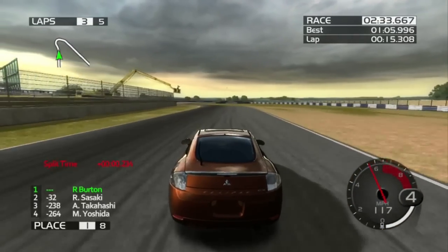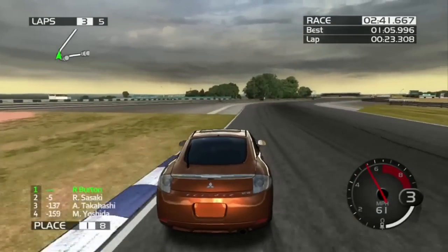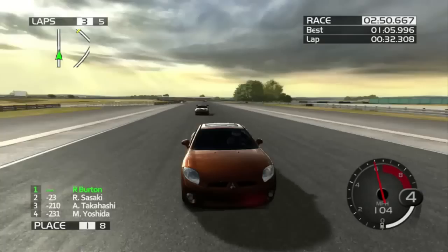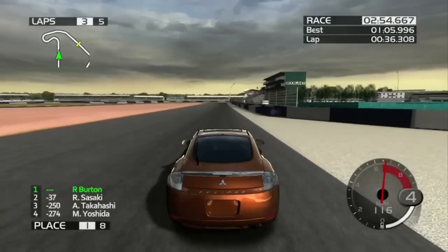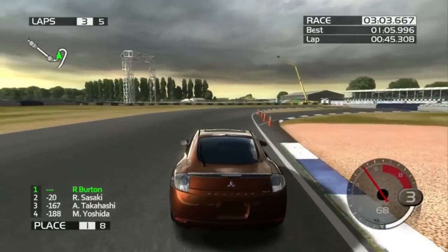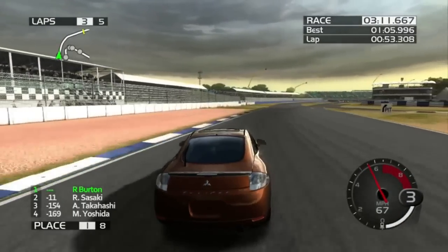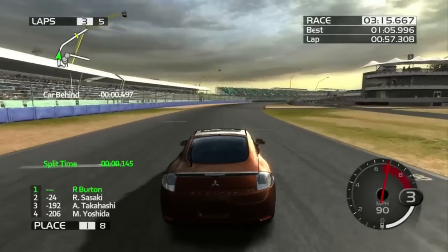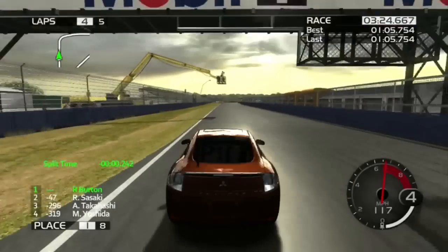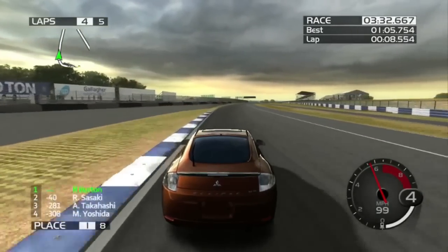The better grid position also immensely helped. Honestly, the biggest contributor to me having the lead right now is the fact that I'm starting two places higher on the grid, because it means I don't have to deal with Takahashi and Nishida - I can just go straight for Sasaki. There's a 1:05.7. Still slower than what Sasaki's capable of.